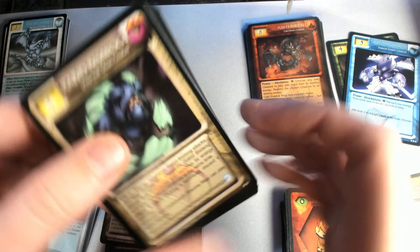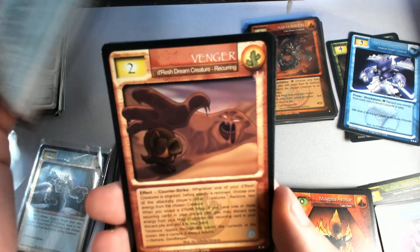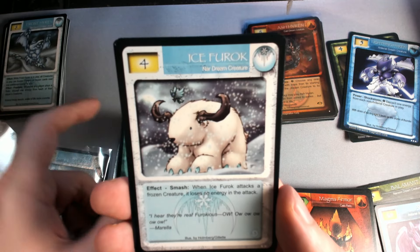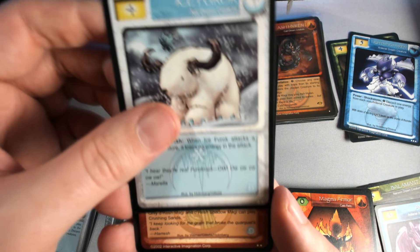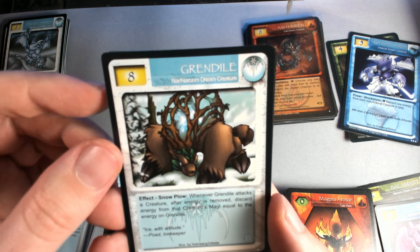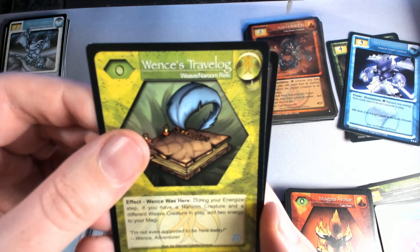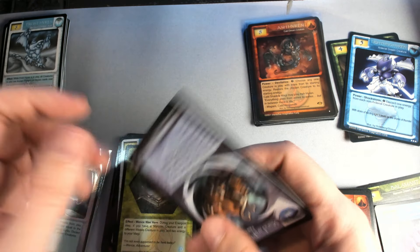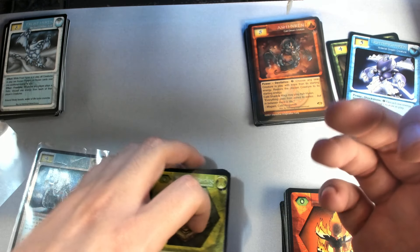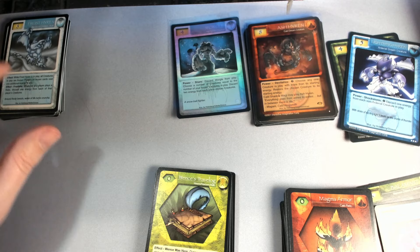We got rabid bisiwog, veloria, venger, brothers of vengeance. Obviously you don't want to really be excited about pulling the cards you get in the starter deck because they're kind of common. Our rares: crushing sands, and grandile — he's really cool looking, looks like something out of Monster Hunter. Our last rare is Wence's travel log. I messed up something here and got an extra common — I'll have to re-watch my video to figure out how to do this appropriately.